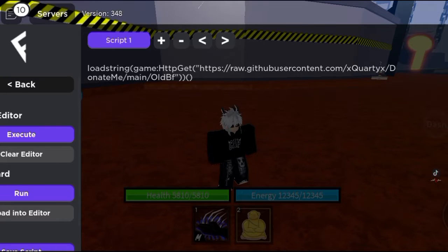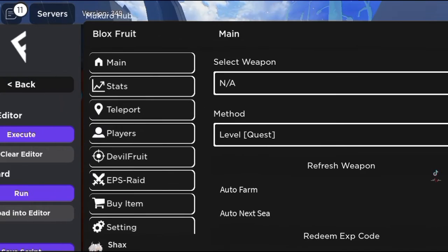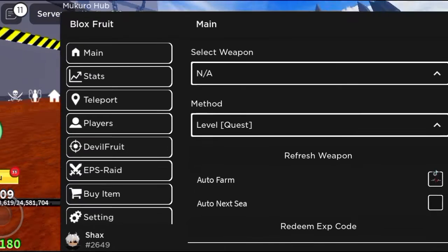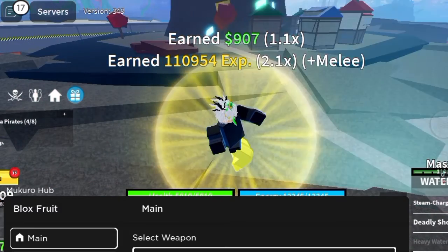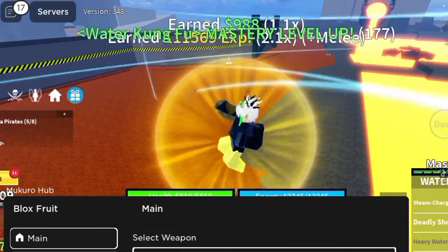Keyless executor here in Blox Fruit — just execute it with any executor that you have. I'll also put the executor link in the bio. There are so many to choose from and this is the latest and best cheat this update. This works on PC and mobile. Are you ready for the tutorial on how to get the script?